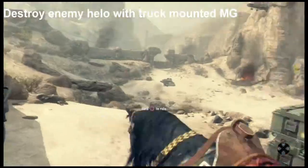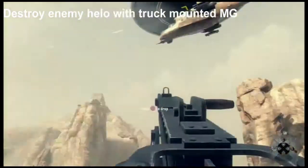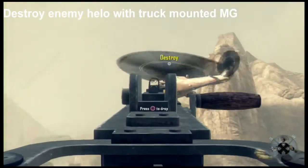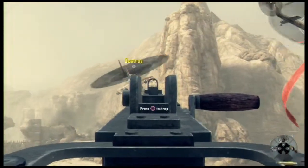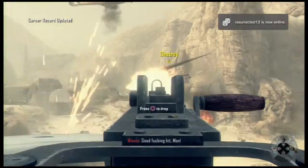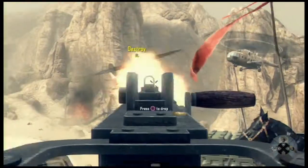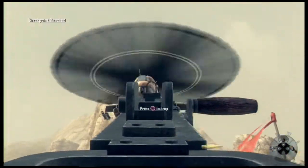Next, destroy an enemy helo with the truck-mounted MG. One of my friends was saying he had trouble finding this, and it may not be around all the time. But once you destroy the archway — the first objective you do — you come back to the gate area and there's a mounted MG opposite the gate. All you do is destroy one of the helicopters when it's at the front entrance.